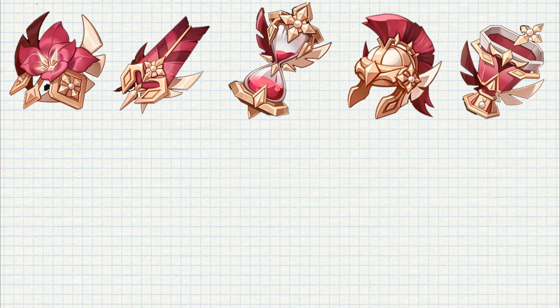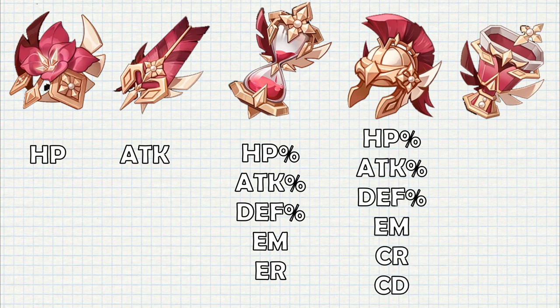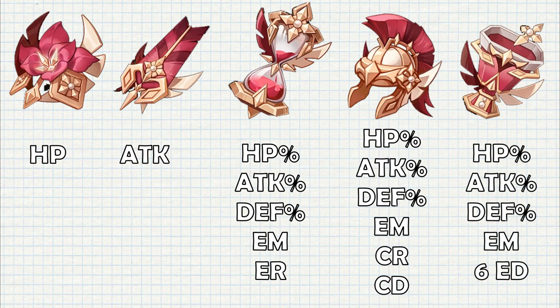There is only one possible main stat for Flower and Feather: HP flat and Attack flat. Sands have 5: HP%, ATK%, DEF%, Elemental Mastery and Energy Recharge. Circlets have 6: everything from Sands besides Energy Recharge, and additionally Crit Rate and Crit Damage. Goblets have 10 — the same ones from Sands besides Energy Recharge and all elemental damage except for Dendro, which is supposed to be added with Sumeru's release.